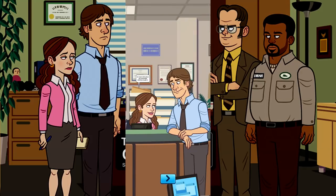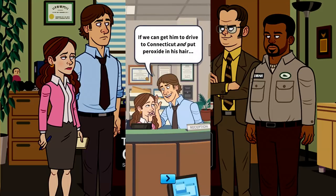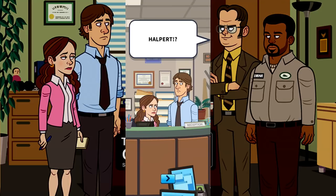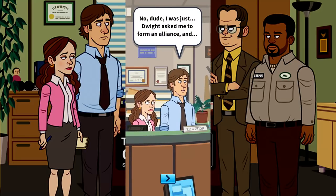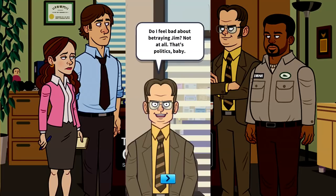Jim made a fake phone call and Dwight totally bought it. Now Jim has convinced Dwight he needs to go to Stanford to spy on the other branch, and before he does Jim told him to dye his hair to go undercover. Then in Dwight's interview: do I feel bad about betraying Jim? Not at all. That's politics, baby — get what you can out of someone, then crush them.